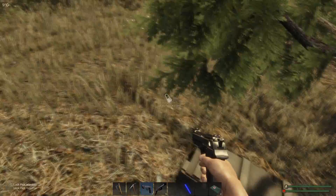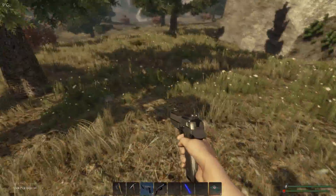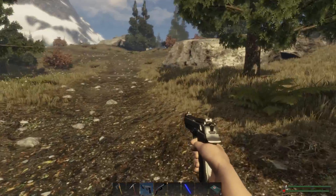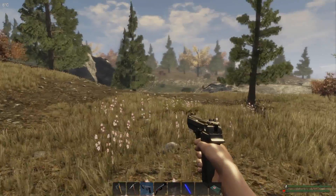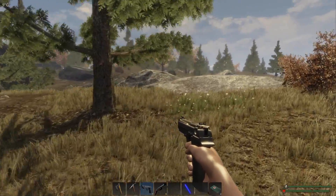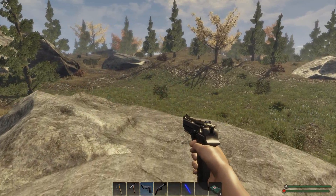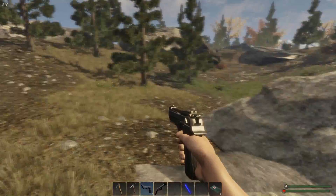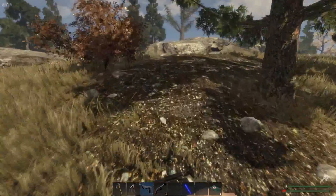Oh, are you kidding me? Damn it. I don't even think I have enough stuff back at base to make a key. Let's head over this way - I think there's a hunter base. No, it's on the other side of that hill. So we'll head off this way, just cause I want to avoid them as much as I can.